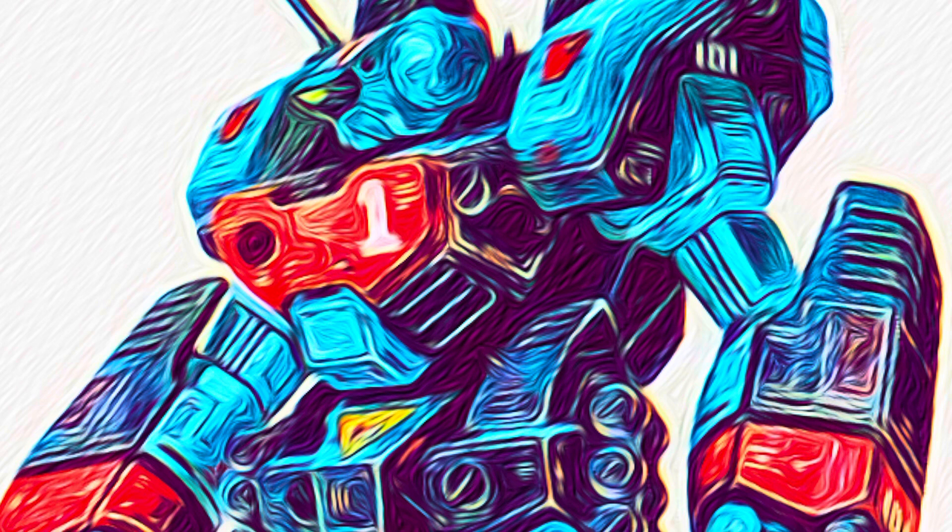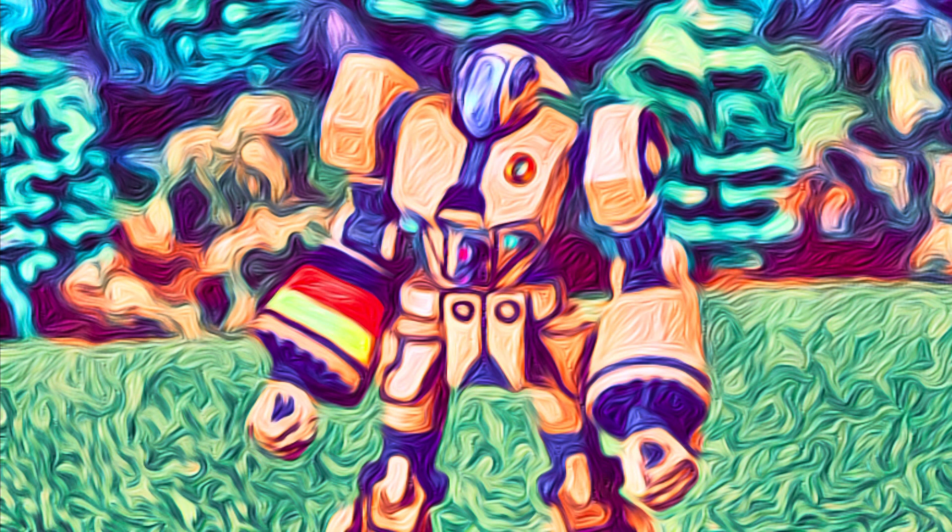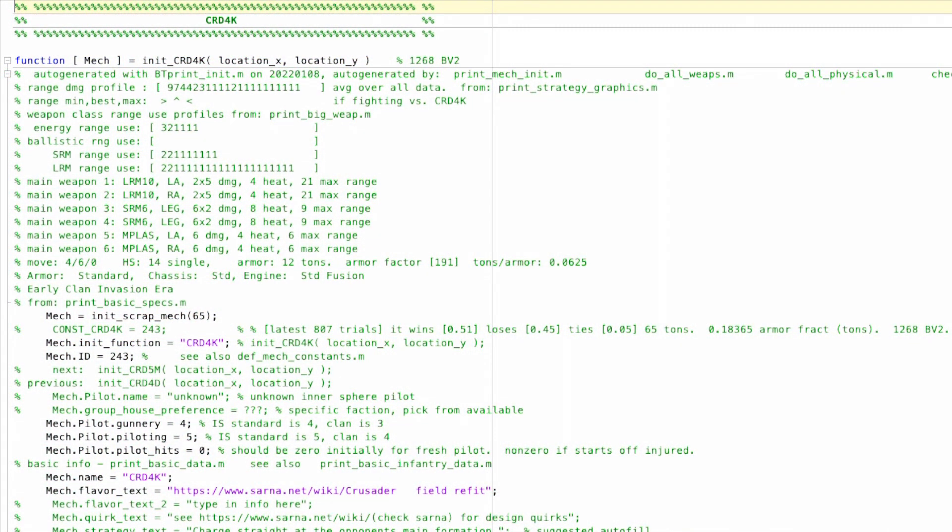The 4D is a refit kit from 3049 using Helm memory core upgrades used by both Davion and Liao. It removes the medium lasers and SRM-6s and adds two Streak SRMs, medium pulse lasers, and three extra heatsinks. The Liao and Davion versions are actually identical, just different brands of equipment. The 4K is a Kurita refit of the 3K in 3049, removing two heatsinks and replacing two medium lasers with medium pulse lasers — 1268 battle value.